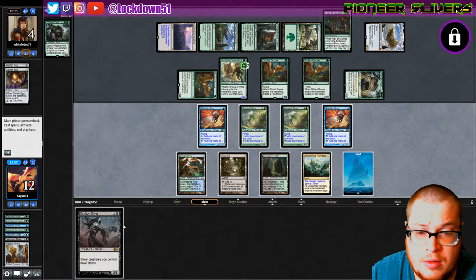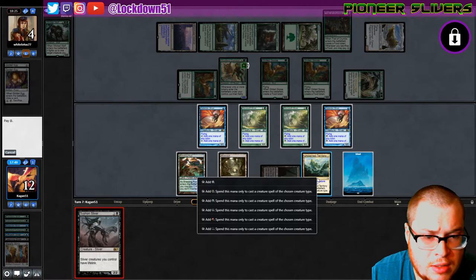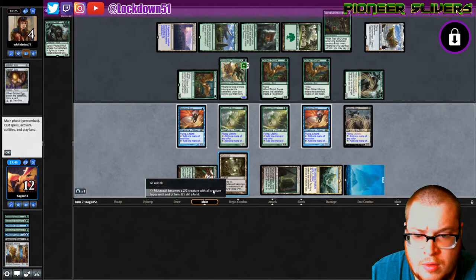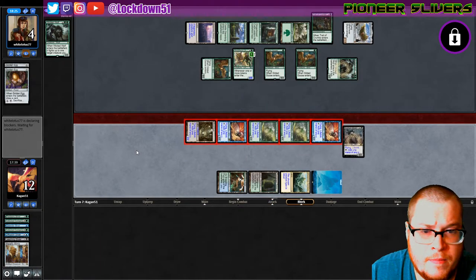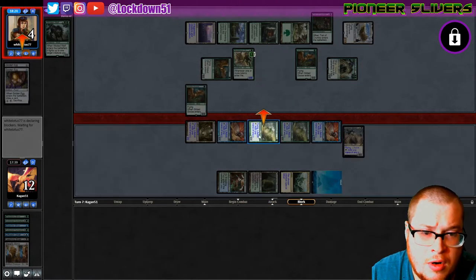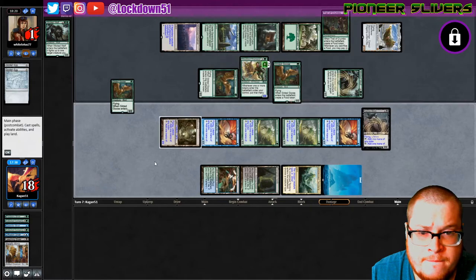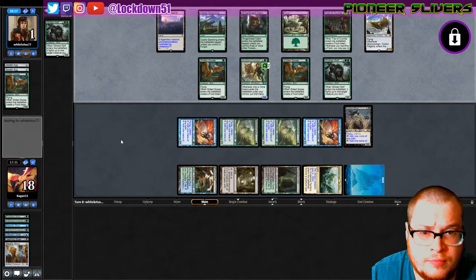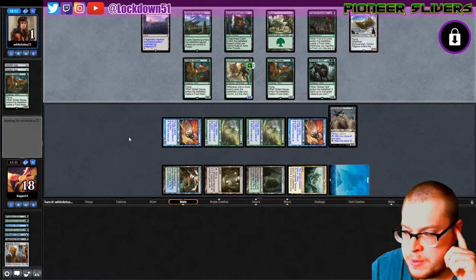Let's see — you block two, you take two. Okay, no — you don't win yet. We're gonna get some life back, still gonna hit them for three. Now they go to one. They played the Wicked Wolf — sloppy, sloppy plays.